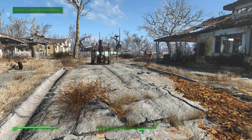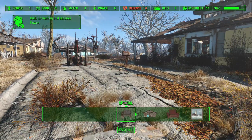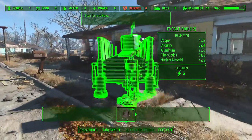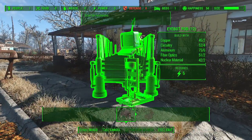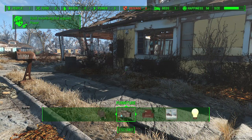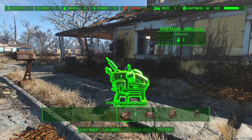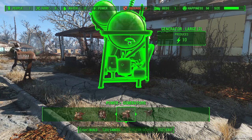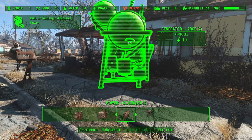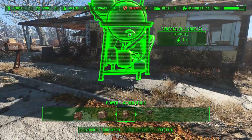Once you've grabbed those schematics, head to your settlement of choice. Some may ask why not just do it in the Mechanist's lair — it does say outdoor settlements, and that's because the iBot needs to be able to travel. Each of the locations are instanced, so basically you go into your workshop menu and you can find the iBot pod under the Special category. However, it will require six power in order to run.